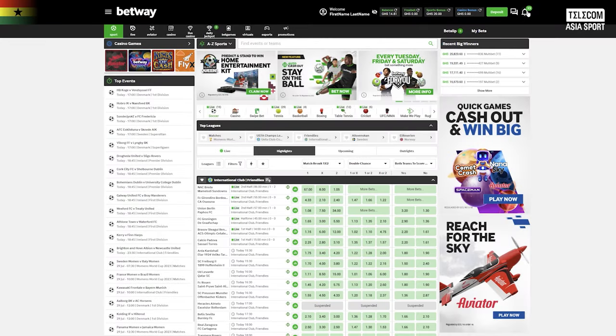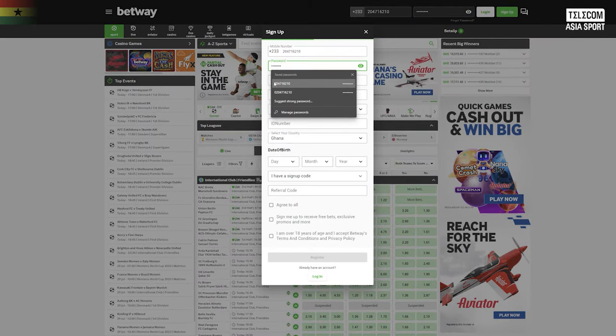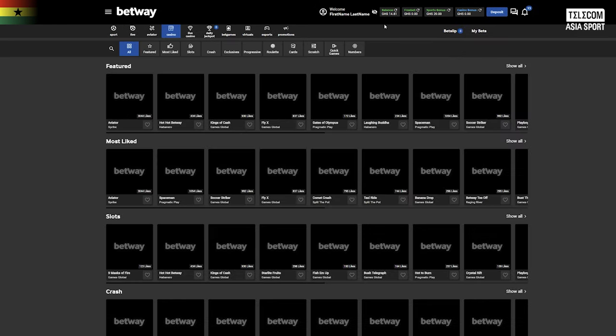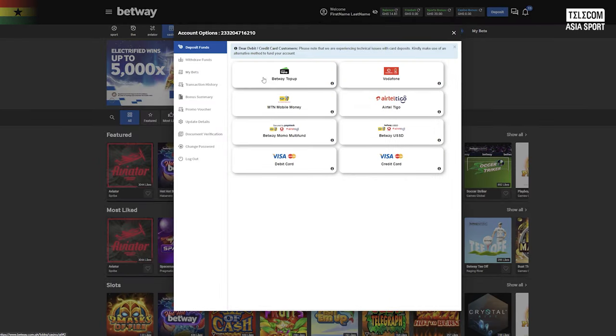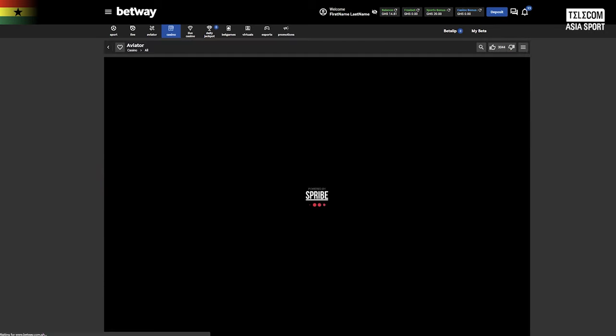First, visit the Betway website on your desktop or mobile device. If you don't already have an account, sign up for a Betway account to get started. Once you've logged into your Betway account, navigate to the games section. You'll need to make sure that you have loaded some money in your Betway account in order to play this game. In the games section, look for Aviator among the available betting games. Click on the Aviator betting icon to access the game's page.